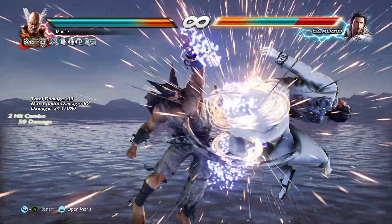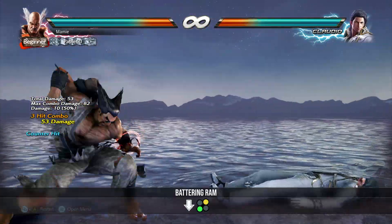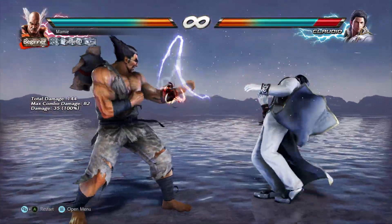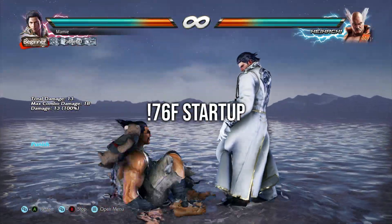Most of you guys know about this Heihachi setup out of Rai, which catches people teching after a tailspin. Often mixed up with battering ram, Lightning Bolt is one of the most satisfying moves to hit with Heihachi. The problem is that it isn't really a tech trap, and can be easily ducked and punished due to its insanely long startup.